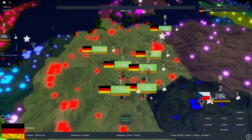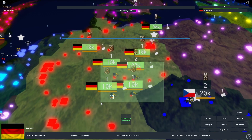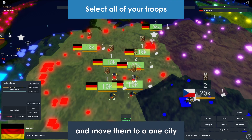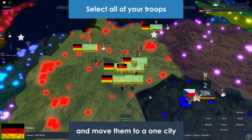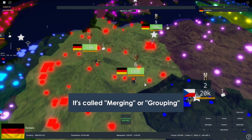Once your units finish spawning, you can group them all and put them into one big division. Do not hold Control this time — just normally select all of them, move them to one city, and watch them merge into each other. And there you have 60,000 men.